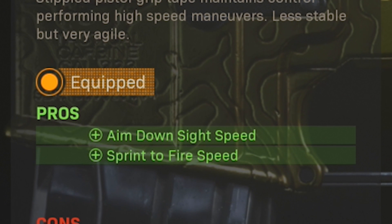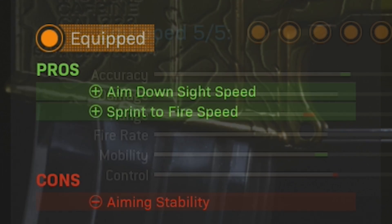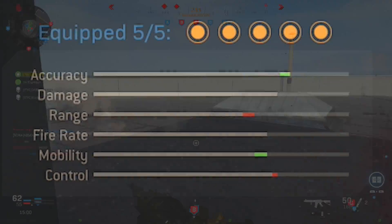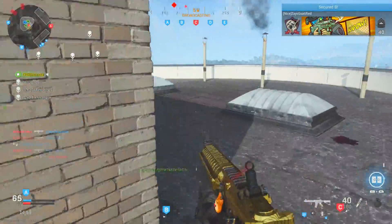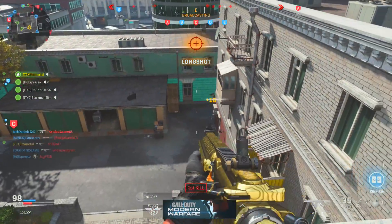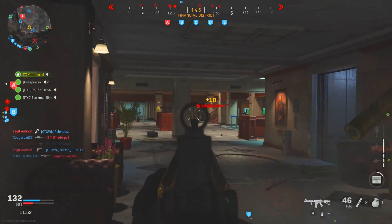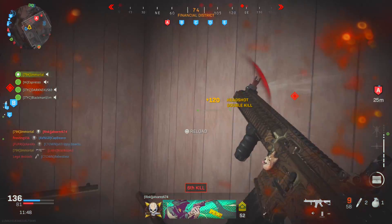Finally I've got the Stippled Grip Tape on the M4 as well, which bumps up mobility with its increased ADS and sprint-to-fire speeds. With this setup you lose a little range and control, but the M4 in its current state doesn't really suffer from those drawbacks since it has next to no recoil in the first place. Where this setup shines is its mobility and accuracy — recoil is almost completely non-existent and you can rush around quite a bit thanks to the boosted ADS and sprint-to-fire speeds.